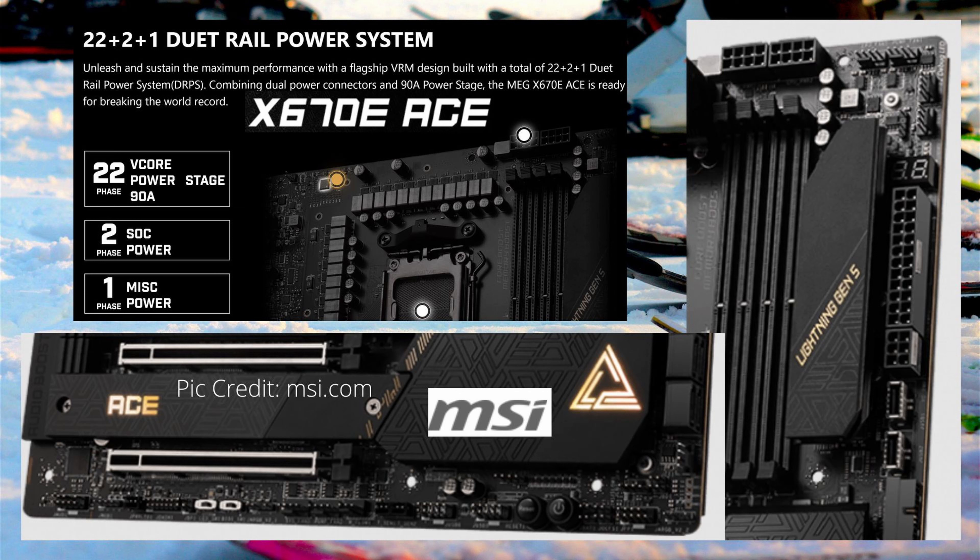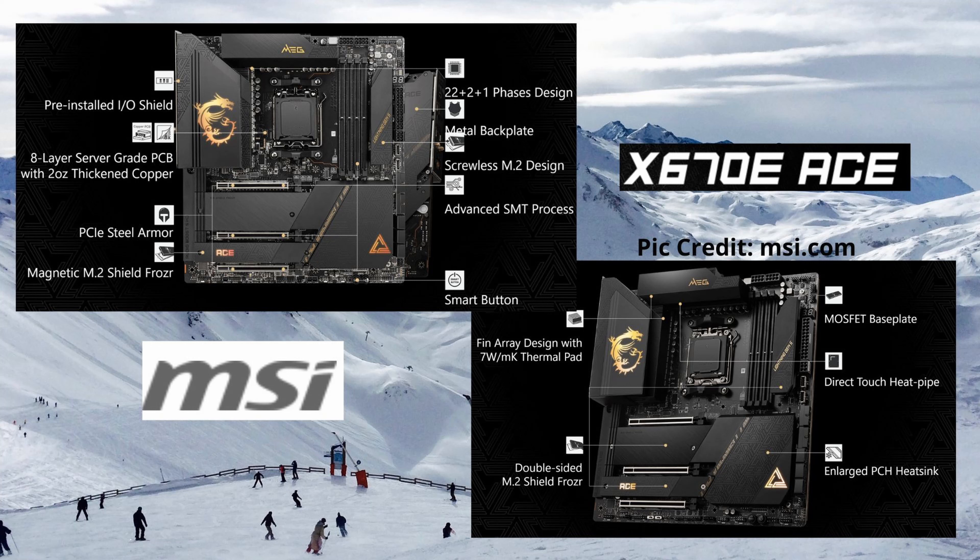With the ACE, it also comes with the M.2 Expander — an exclusive accessory card which offers two more PCIe 5.0 M.2 slots with a smart fan cooling solution to increase your storage capacity at maximum speed.